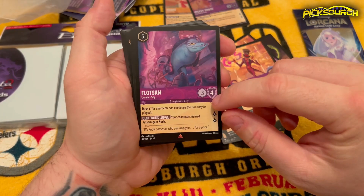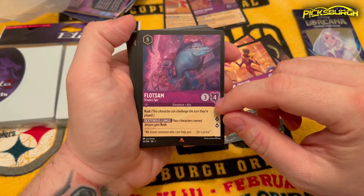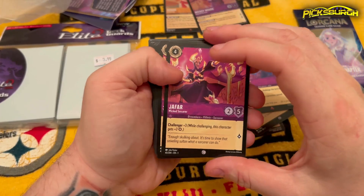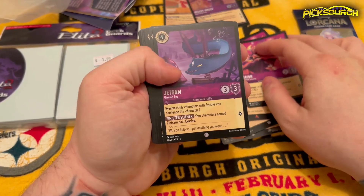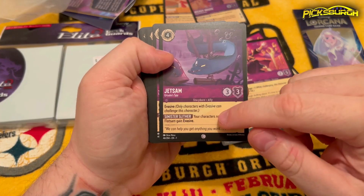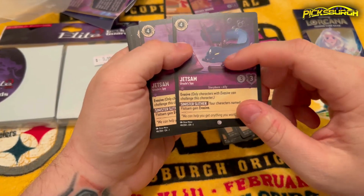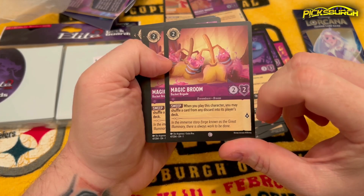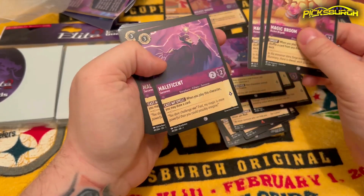Flotsam — Ursula's Spy. 'Rush' — this character can challenge the turn they're played. 'Dexterous Lunge' — character named Jetsam gains Rush. Jafar — Wicked Sorcerer — 'Challenger plus three' when challenging. I have two Jafars. Here's Jetsam — so that's like the other part of Ursula's spy duo. 'Sinister Slither' — character named Flotsam gains something. These two feed off of each other, which is nice, and I got two of him. Magic Broom — when you play this character, you may shuffle a card from your discard into your deck. That's pretty nice, and I have three of those.